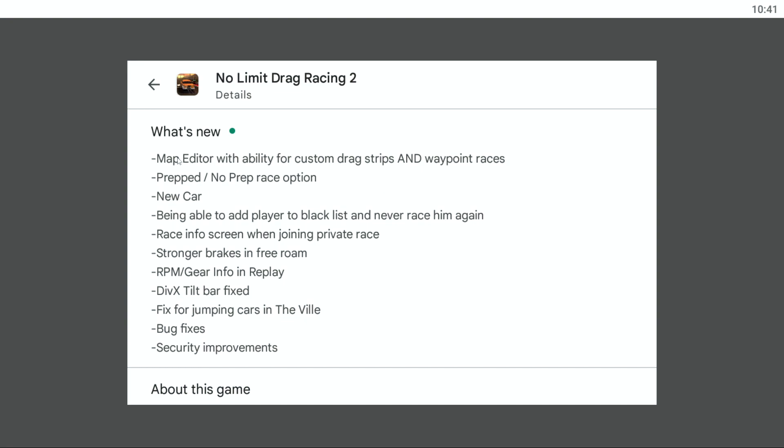First things first, there's a new custom map editor with the ability for custom drag strips and waypoint races. Prepped slash no prep race option. There's a new car — one new car — and for those guys that don't know, it is a 90s model Mustang. So I'm going to show you guys that. It's a pretty cool looking car.